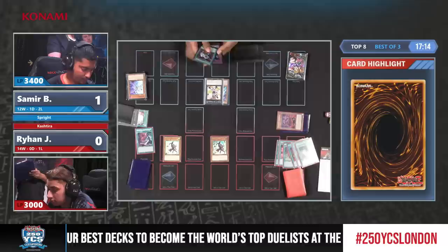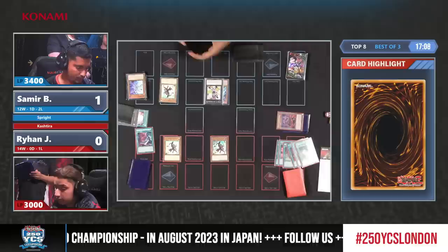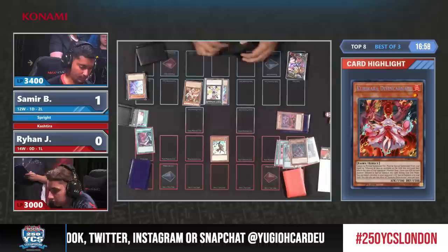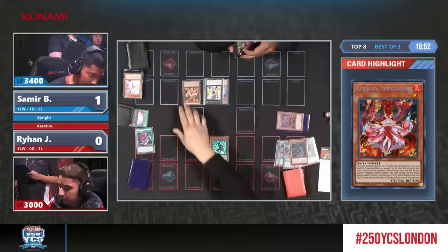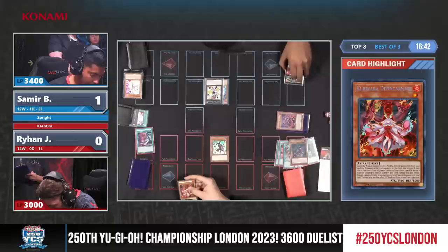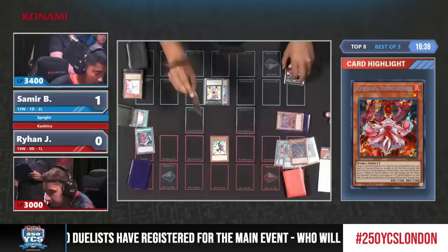Mannequin effect to attempt a special summon here - it looks like Ryan allows it. This is really intense. But unfortunately he does use it, and this means that Kurikara becomes an option. And there it goes - Kurikara from Samir, coming off from the field here, gaining the attack. Is this enough to just clear? It's barely missing some life points - the Mannequin is 2,000, so this wouldn't be enough. It would be 2,600.